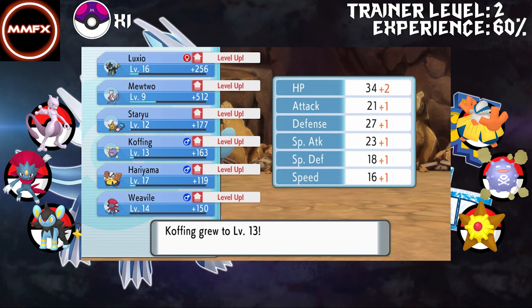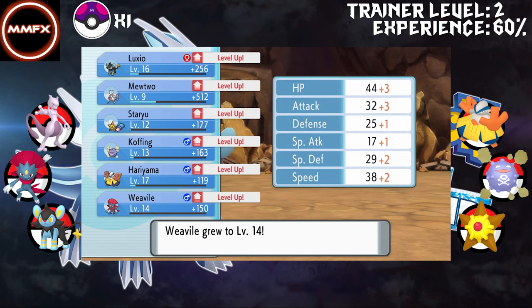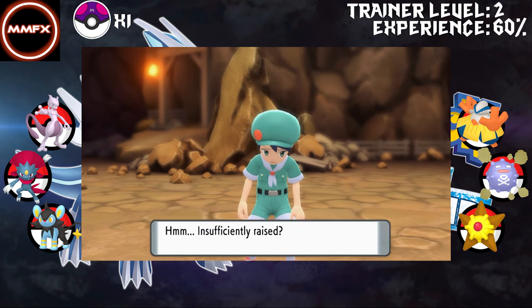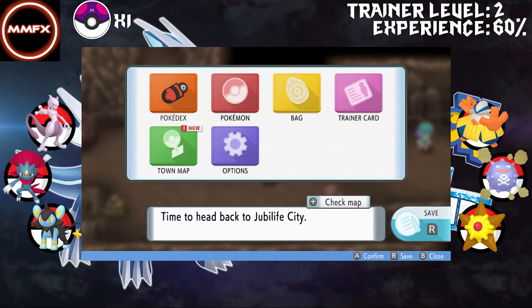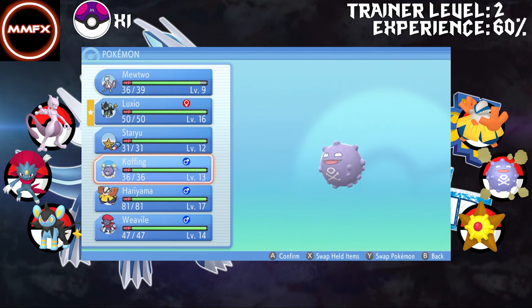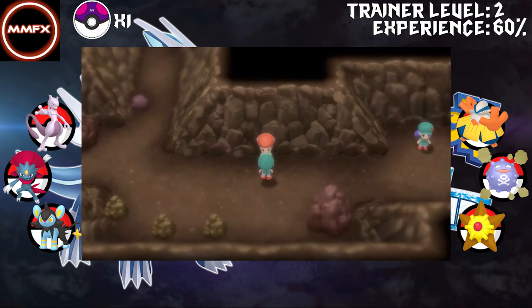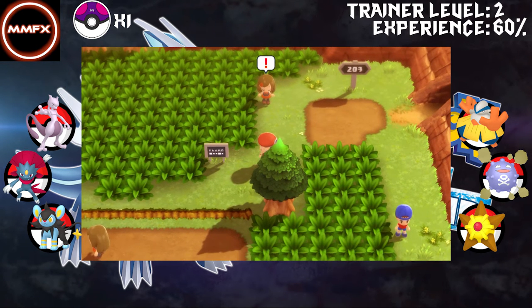We're getting a good little team together, to be honest. The only weakling we've got is Koffing, I think. If we get a Water Stone, Staryu's not really a weak link, but I would prefer to have two different encounters for there. Which we can get in the cave up top. So that's what we'll get.